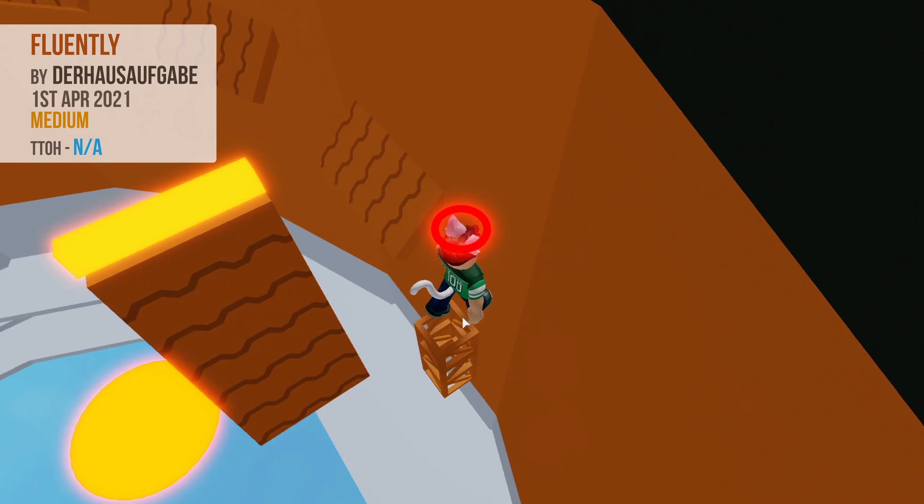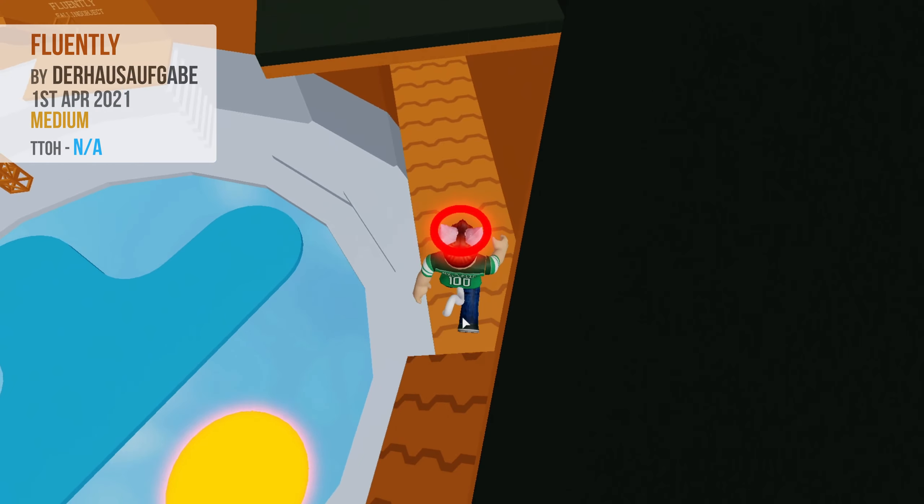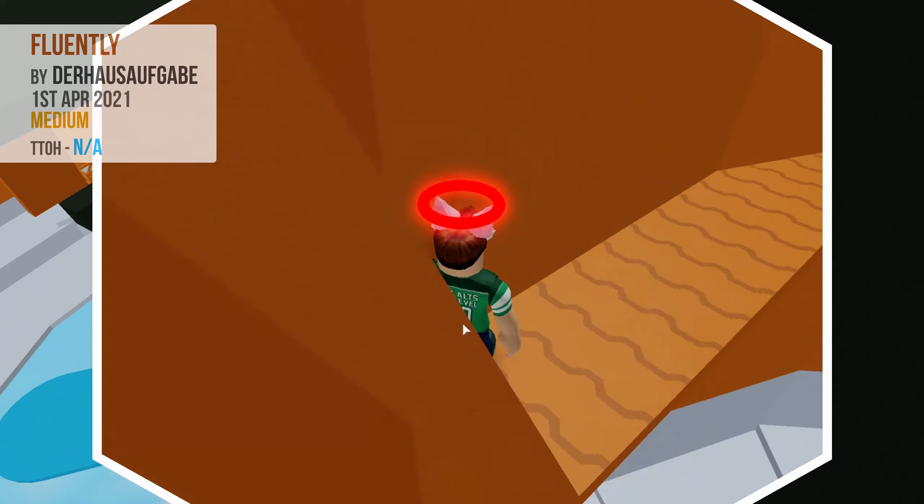Now there are four conveyors running along the wall. Simply time your jumps along them, and when you get to the last one, you should be able to jump up to the end platform. Note that if you miss this jump, you will land on a long conveyor that runs under the end platform and then angles up to the far side. You can simply ride along this and then jump back to the end platform.